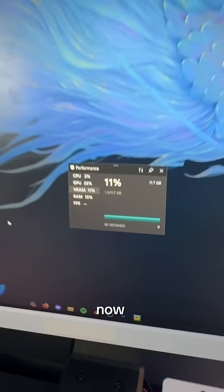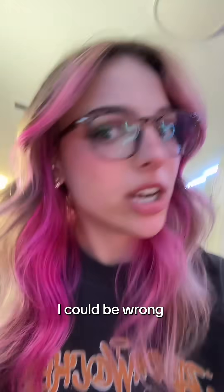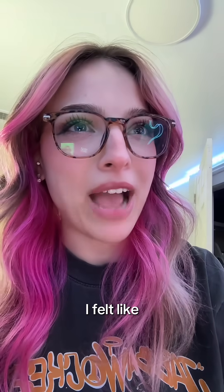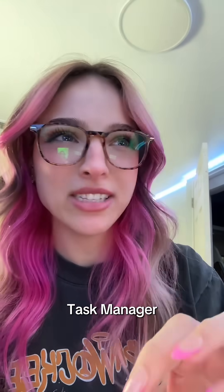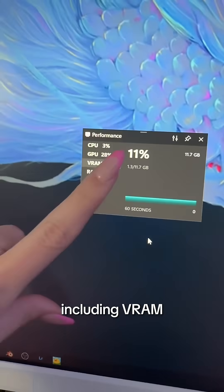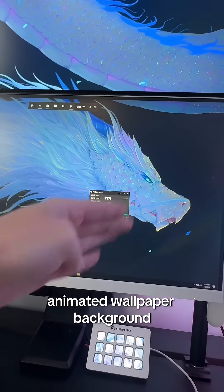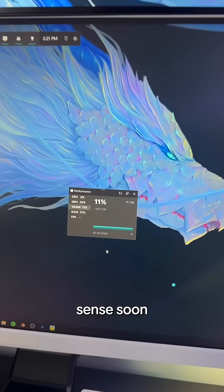On your computer, if you hit Windows G, it'll open up your game bar and you'll be able to see this performance tab. Now this, I feel like isn't that accurate to your actual PC's performance — I felt like it showed different numbers than task manager — but we're going to use this as an example. Obviously this shows all your performance, including VRAM. Mine's at 11% because I'm using a moving animated wallpaper background. This will make sense soon.